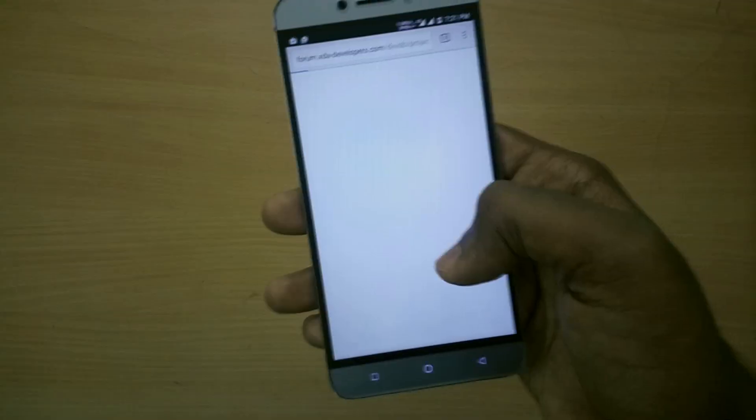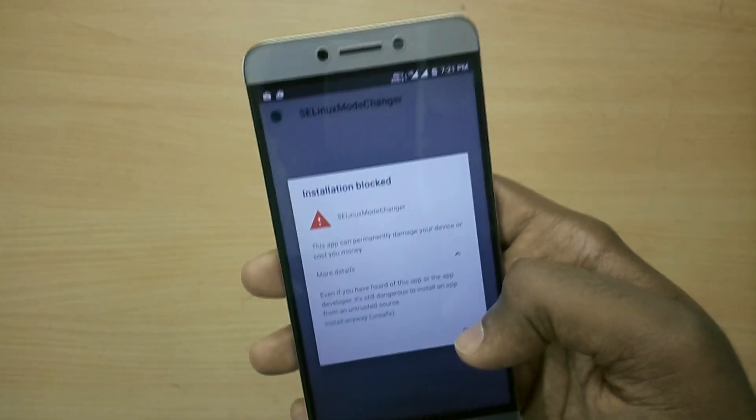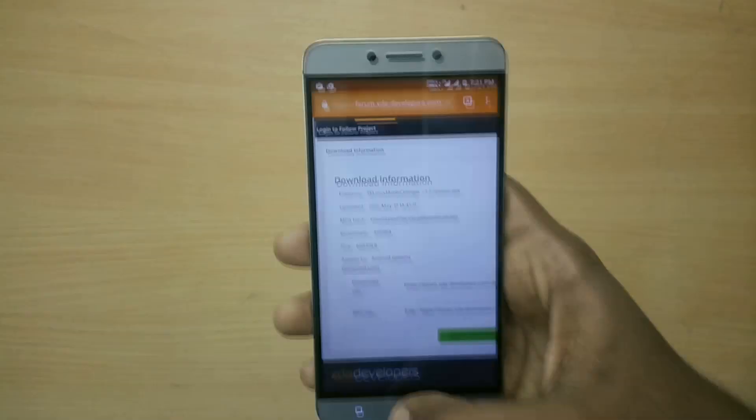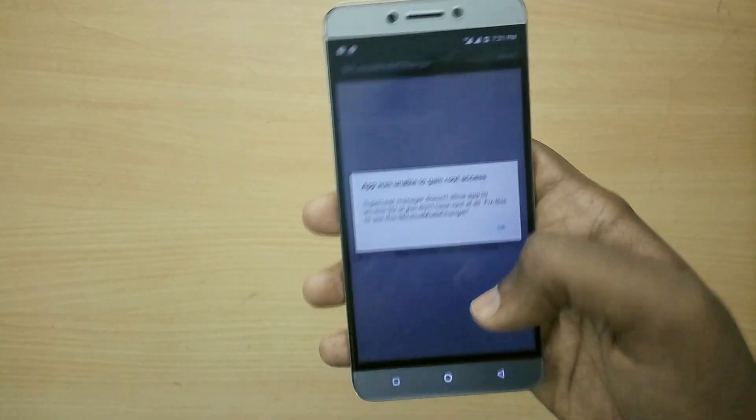To change that, click the link in the description below and it will take you to the XDA page. Download the SELinux mode changer application and install it. Once you've done that, open the application and it will ask for root access — grant root access.